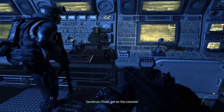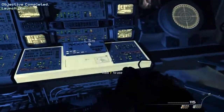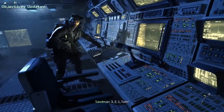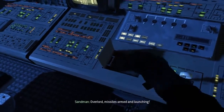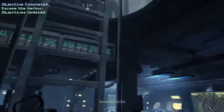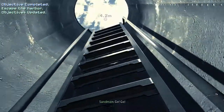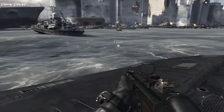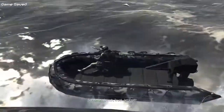Frost, get on the console! Go! 3, 2, 1, turn! Overlord, missiles armed and launching. Roger. SEAL team is in position for exfil. Go! Go! Edge truck, let's roll! Amen to that!